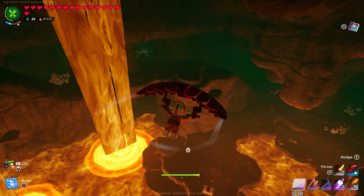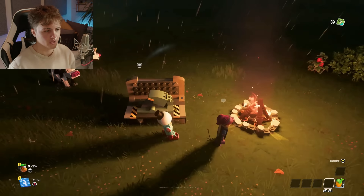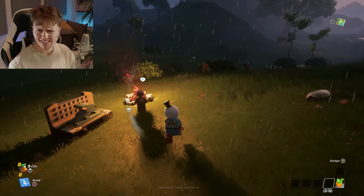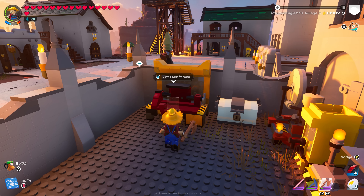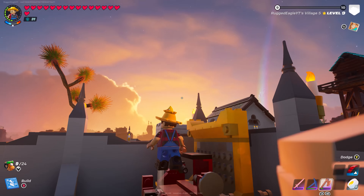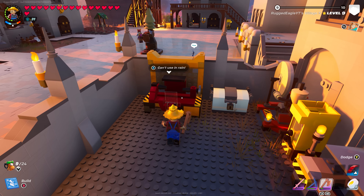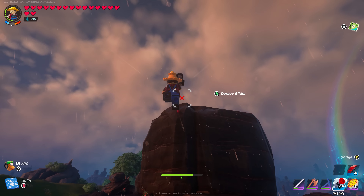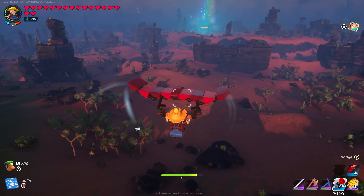Number 15: Cannot use workstations due to rain. There is a workaround by placing the workstation under shelter, but what doesn't make sense is that if you're in the desert, it still says it's raining even though it isn't — because it may be raining in another biome. Please can you let us use workstations in the rain?